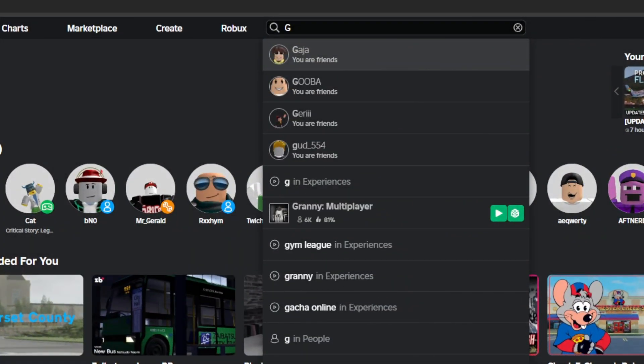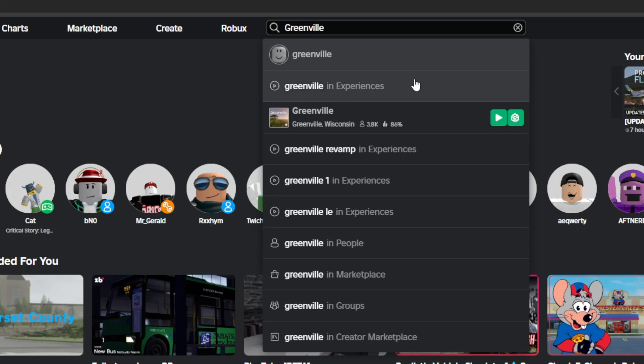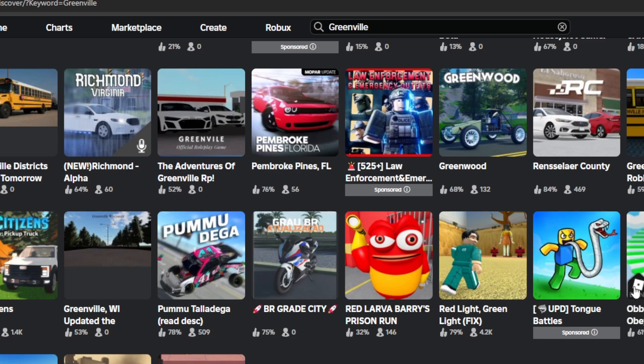Alright guys, now we're in the Greenville — basically we're on the Worldbox website and I'm going to be typing Greenville right now. Starting off here, we're going to click on Greenville in Experiences, and there we have guys — we have the normal Greenville which we played just now, and we also have the GVV1 initial release. Now if you guys want to know which ones are real — this one, this one, and this one are real. Except all of these are real, but in the menu they are all fake.